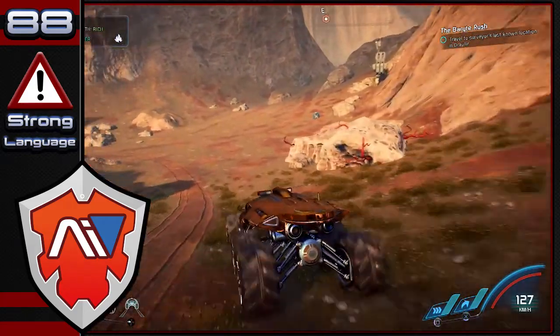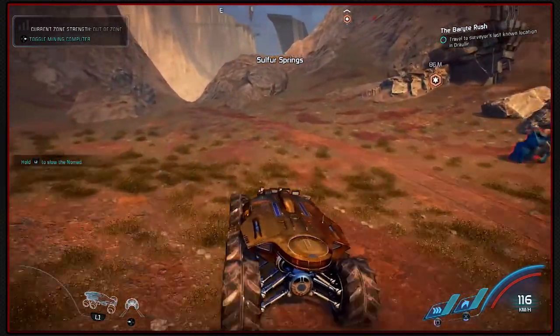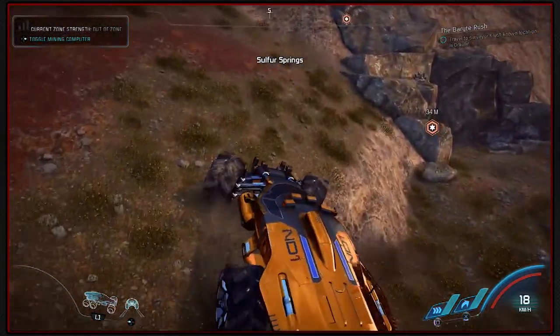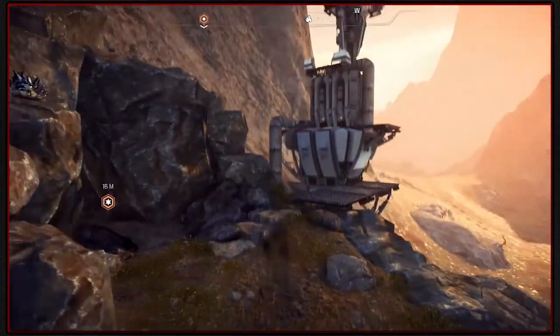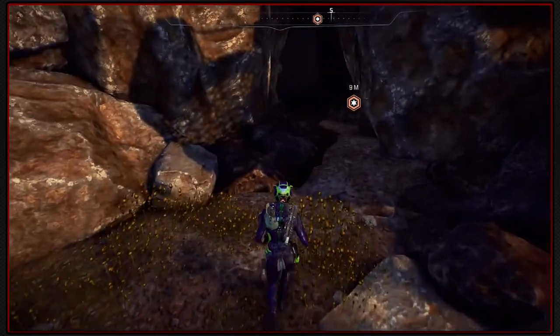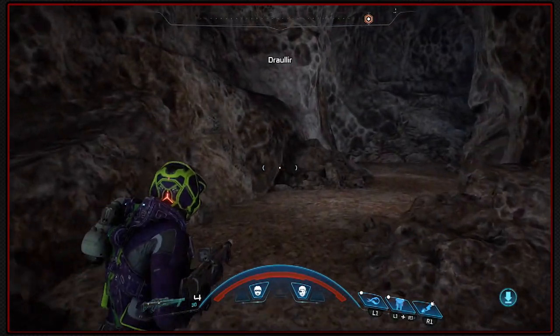Welcome back guys to Mass Effect Andromeda. We're supposed to be returning to the Tempest but we're going to check out the cave we drove past multiple times. One of our quests was there when I checked the quest journal - we couldn't see a marker when we were going past it. So with that said, we're here looking for a prospector or something like that.